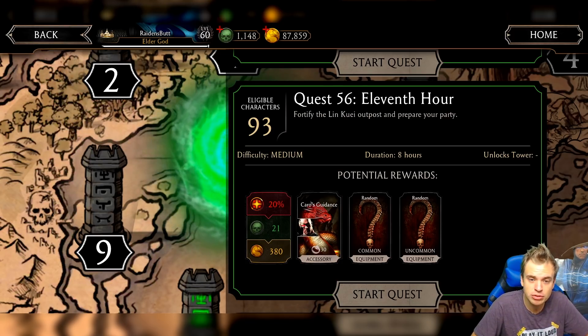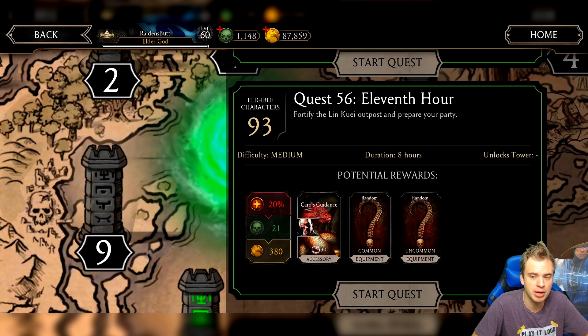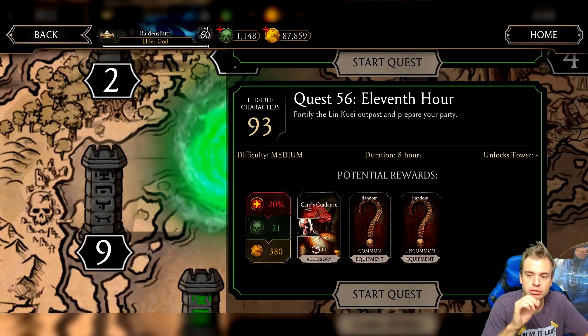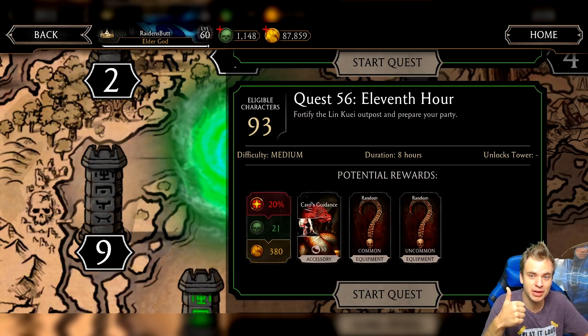In my opinion, the most effective way to get eyes is using 24-hour quests, because those almost always give you the maximum amount of Reptile eyes specified on the quest. Those are the most reliable way. Just fire up three 24-hour quests, and the next day you're gonna get a decent amount of eyes.